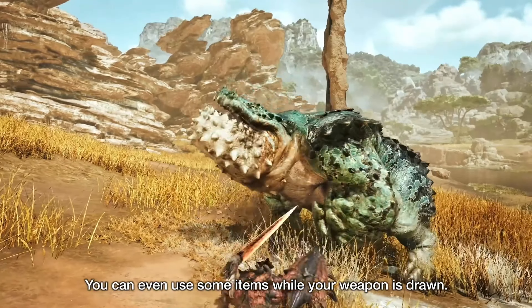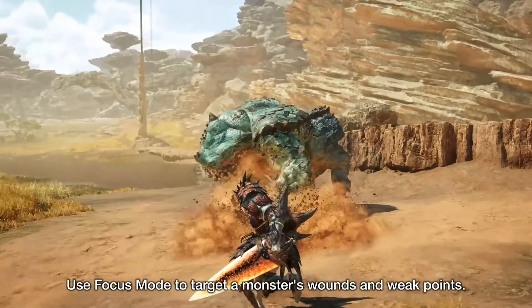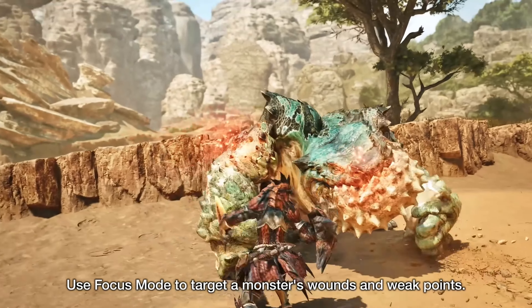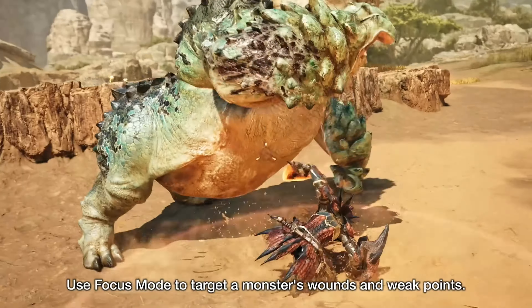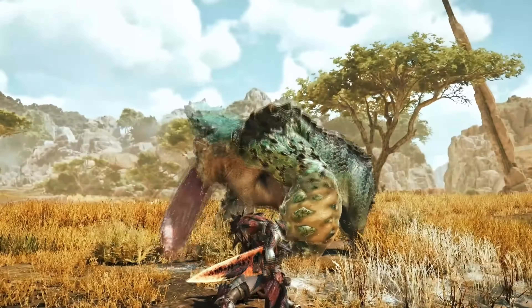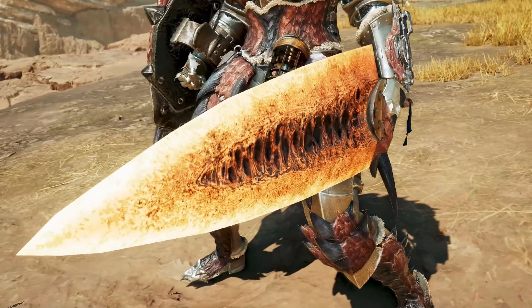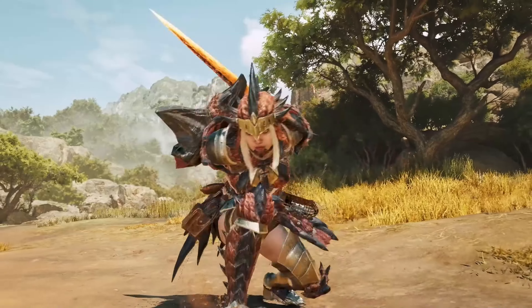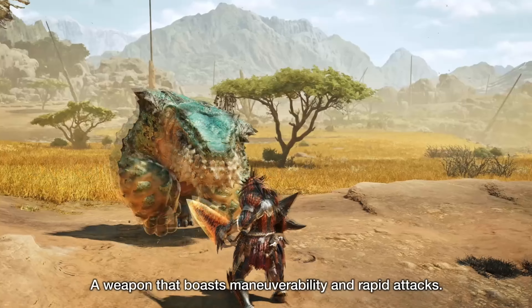The Sword and Shield specializes in rapid slashing combos with the occasional shield bash thrown in, making it equally good at severing tails and stunning monsters. Thanks to the light, quick nature of its attacks, the sword has good reaction time when it comes to defense. Hunters can run at full speed and dodge attacks without worrying about being locked into attack animations.